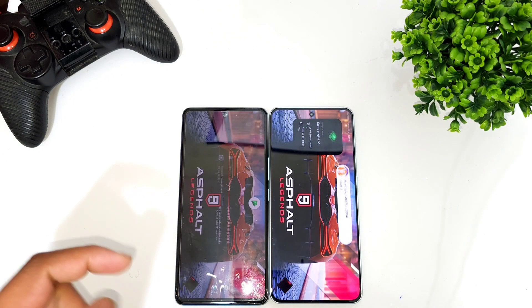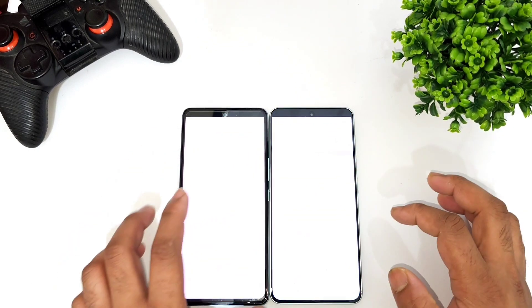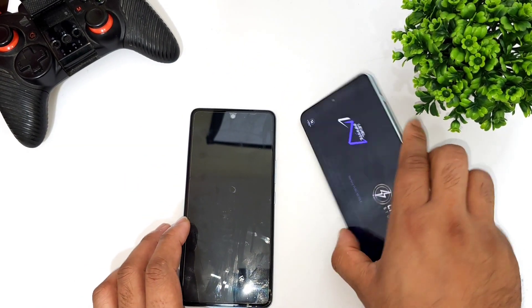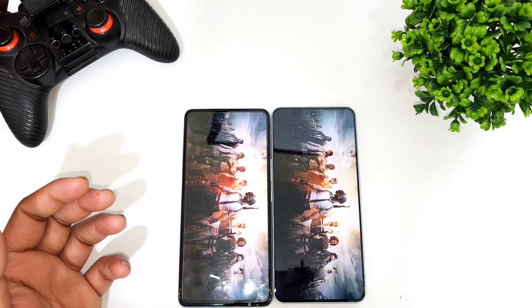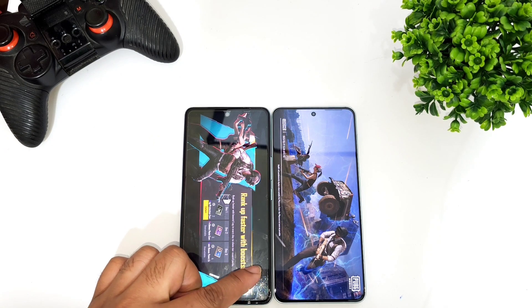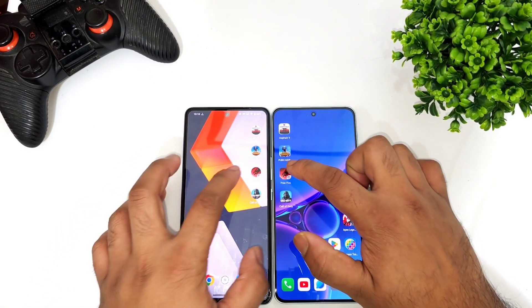Let's start the speed test — Snapdragon 888 versus Dimensity 9000, OnePlus Nord 3 versus iQOO 9SE. You can see the Dimensity 9000 processor did open the first game faster. Next game is PUBG — this is the iQOO 9SE device and this is the OnePlus Nord 3 with the Dimensity 9000 processor. This might give a clear idea regarding the overall speed between these processors. The PUBG game did open faster in the iQOO 9SE device, even though it has the Snapdragon 888 processor. We'll try to open the next game, which is FIFA.